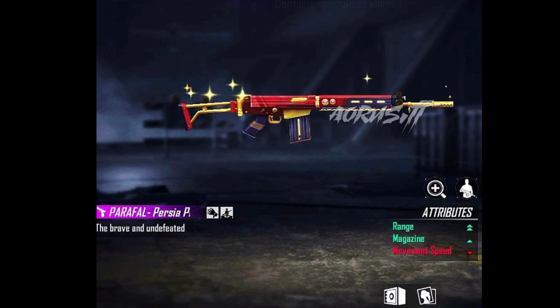We have a Persian female model for free. This is a Parapheral gun skin, guys. This is a Persian male model for Persia. This is a double drain, single magazine, reload speed — sorry, movement speed. This is a Parapheral ability: double drain, single magazine, movement speed.